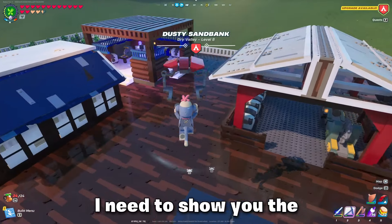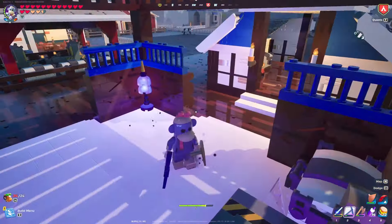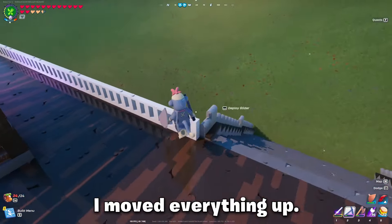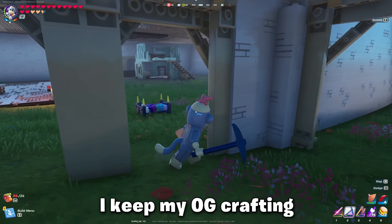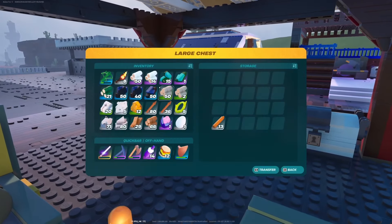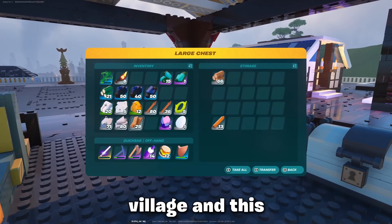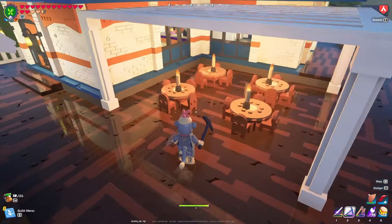I need to show you the updates I made to my small town. I put in some lights — this is a purple light, which is super cool. This is my crafting bench area — I moved everything up. I had a lot of things down here but I kept my original crafting bench down here. I made this shack for making wood, and this is where my lumber mills go.